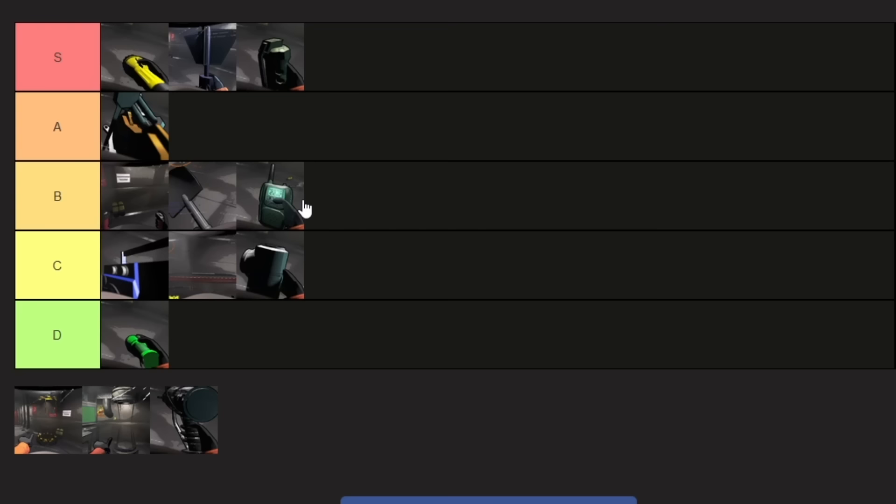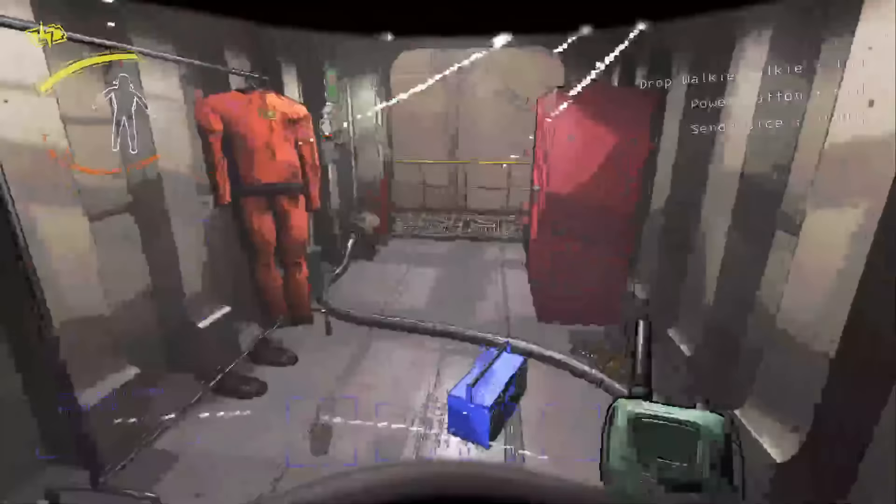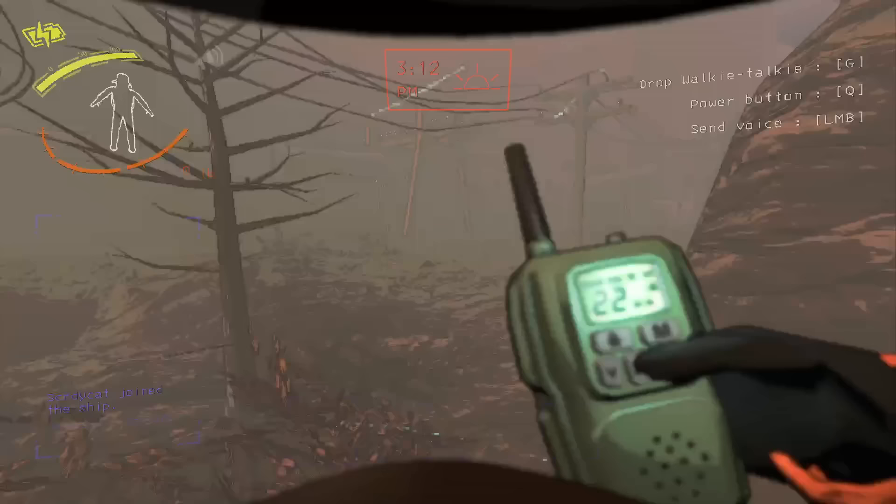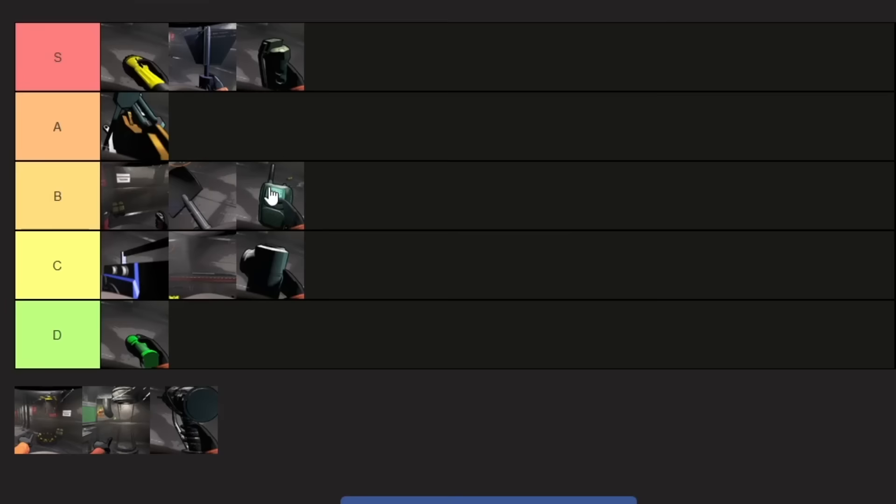The walkie-talkie is something I should have talked about sooner. If you have a team, it's just a must — it's the only way to communicate other than the radar booster or opening and closing doors. It's pretty essential to talk between teammates in order to succeed and get through the bunker without dying. Having a walkie-talkie not only makes the experience more fun, but it's just a must. I'm putting it in S, and it's actually one of the cheapest items in the game.